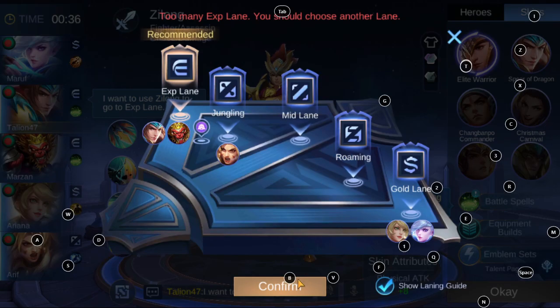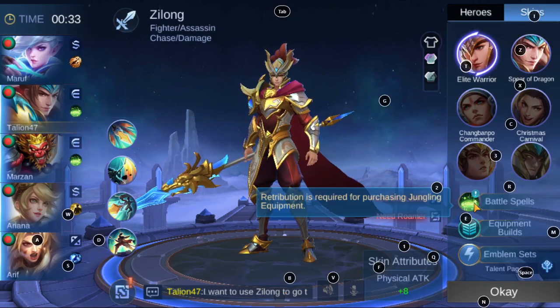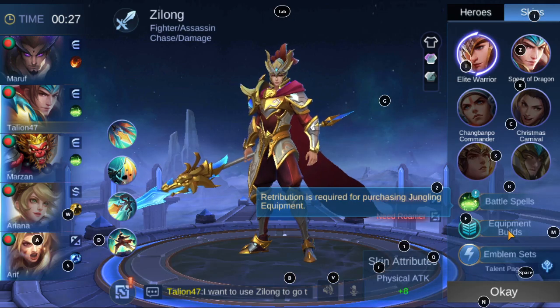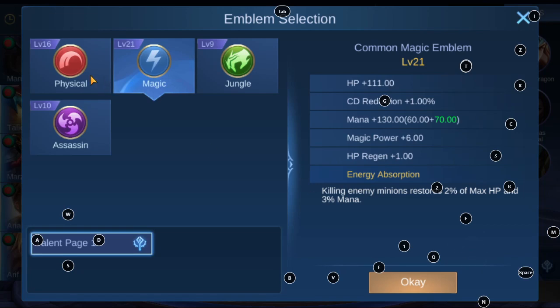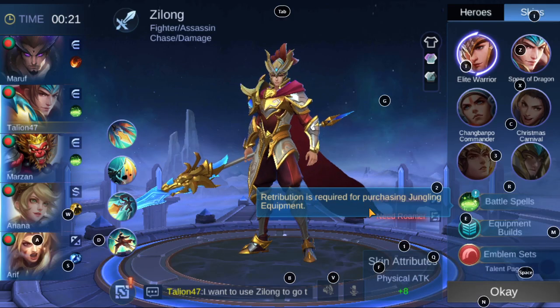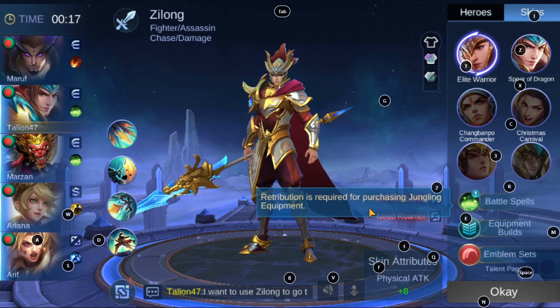Recommended EXP lane. I have Fractal Space and Revitalize. I will take the physical one because I just got an update. Elite Vernier — this skin attribute has plus 8 physical attack.